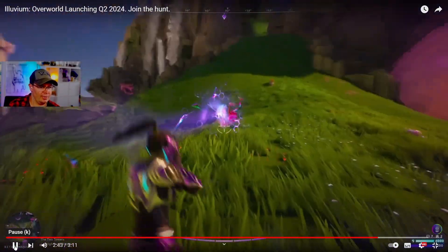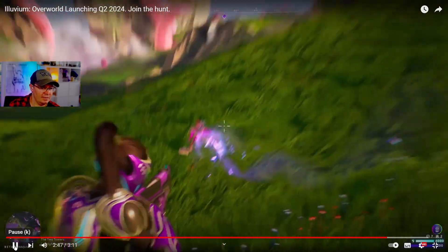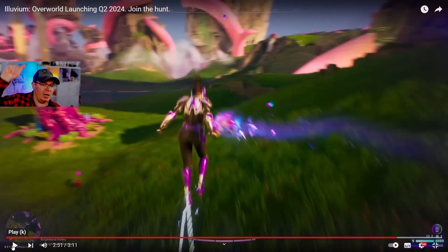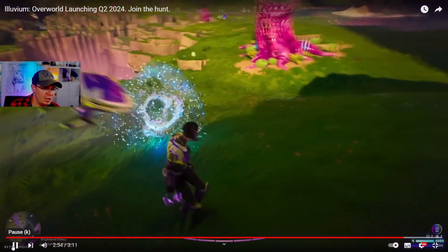Look at those chicken nuggets run! Look at them go. He's zigzagging. And Mozart just pops up out of nowhere and unleashes. All those alluvials, which everyone's seen.